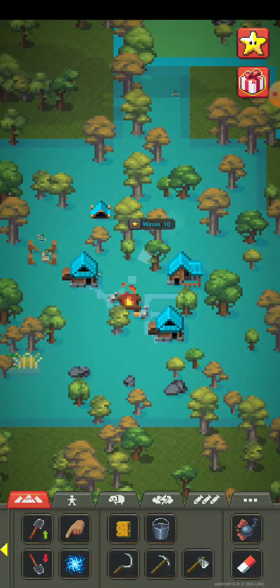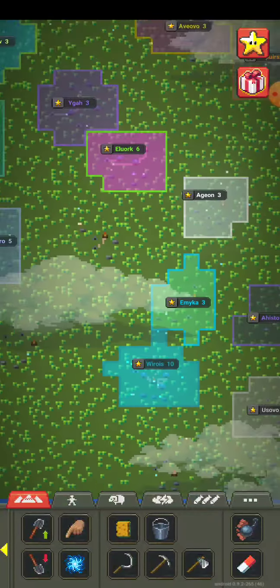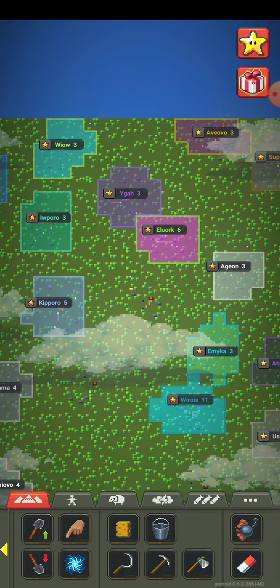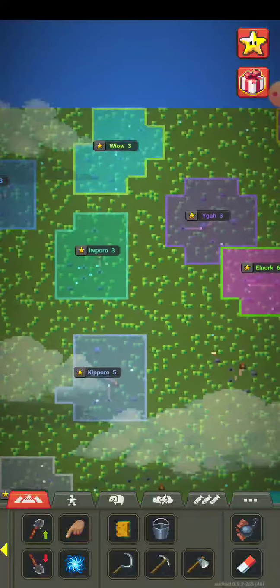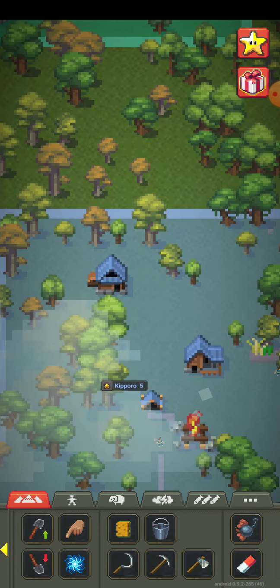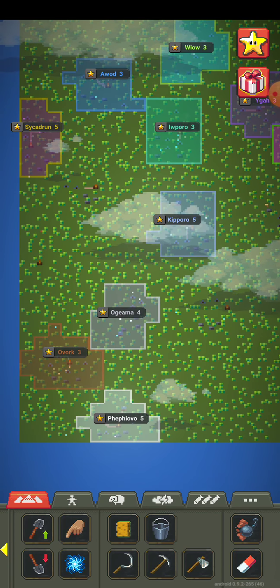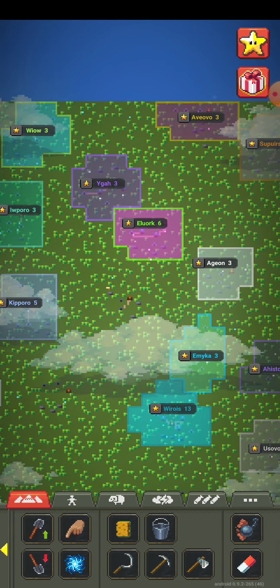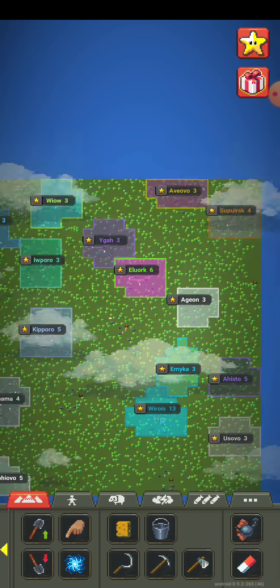Holy crap, look at this one — it's booming, they got actual houses! Let's see this one too — this one also has some houses. That's good for them. People are starting to get houses, which is very good, because they're better shelter. A tent is just like a little starter thing.